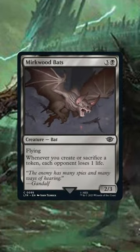Murkwood Bats — this card is absolutely insane. This is as close as we're going to get to putting Impact Tremors and Zulaport Cutthroat into the same card.